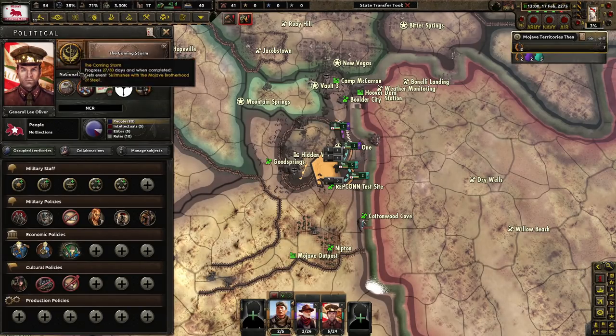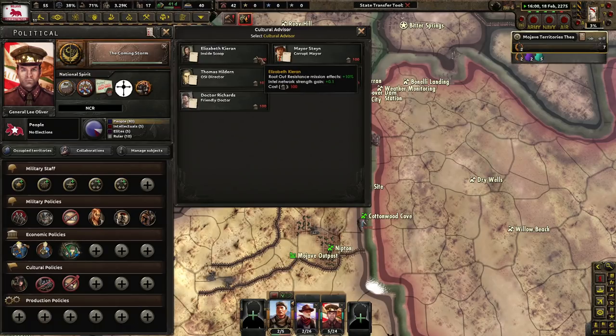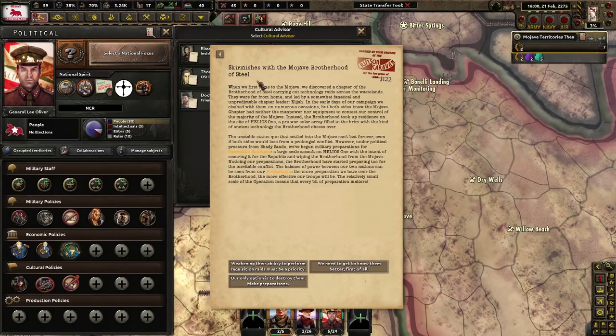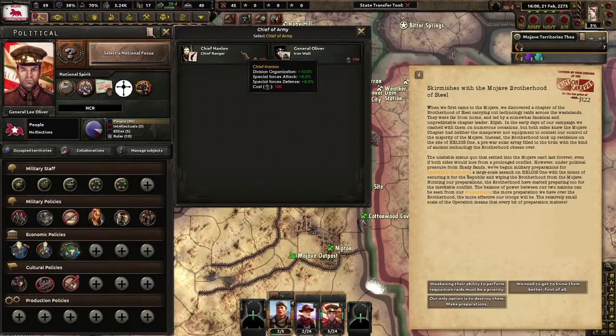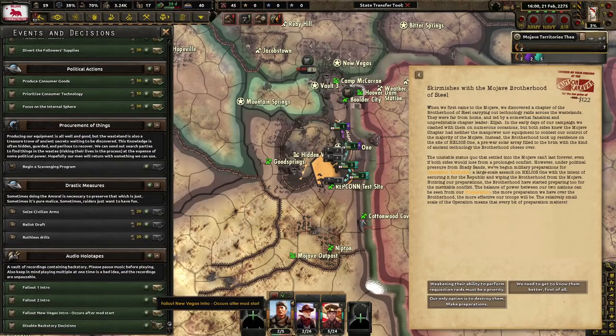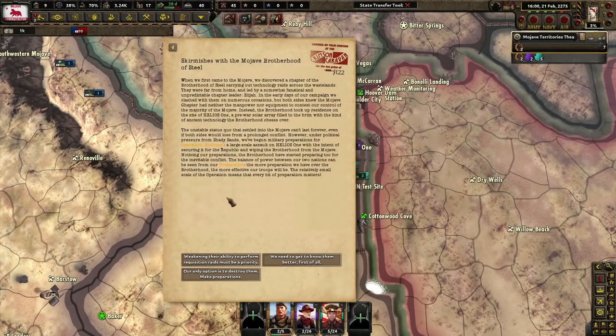We have political power here — I think I'm going to save it. There's no one here that can give us more political power, which I don't like. Resistance is not bad. Consumer goods factories lose stability though. OSI Director — we have Chief Ranger here, not bad. Or the Iron Wall, which I really like. I'm going to go ahead and grab more stability. Let's disable backstory decisions and produce some more consumer goods. Our research times aren't already great, so stability is key. Skirmishes with the Mojave Brotherhood of Steel.